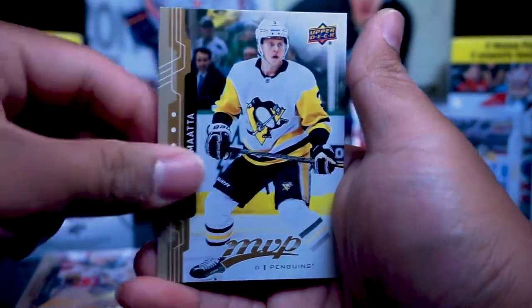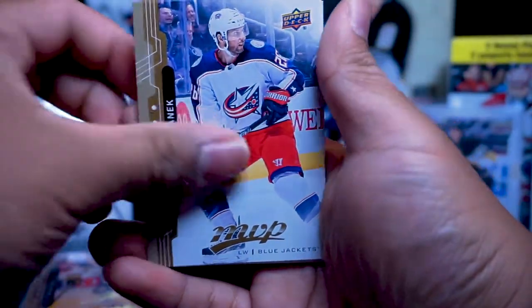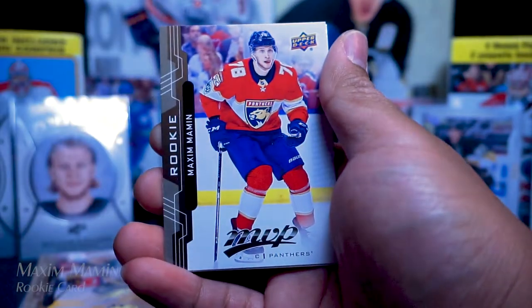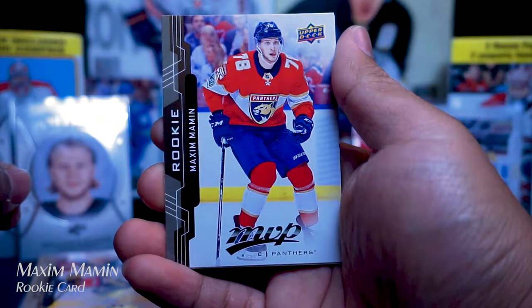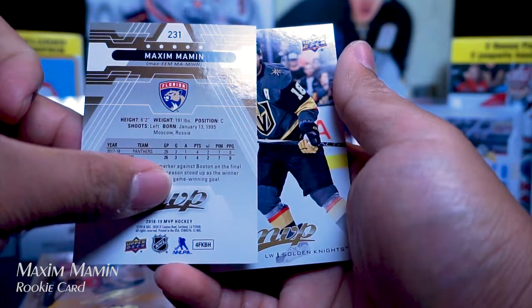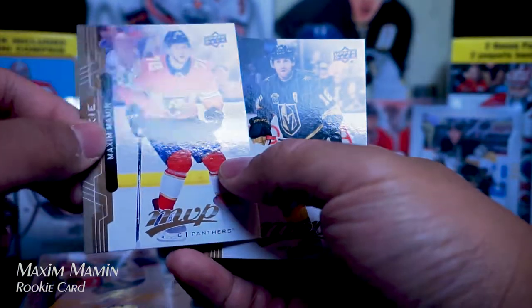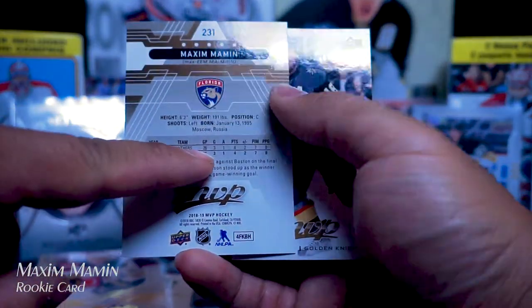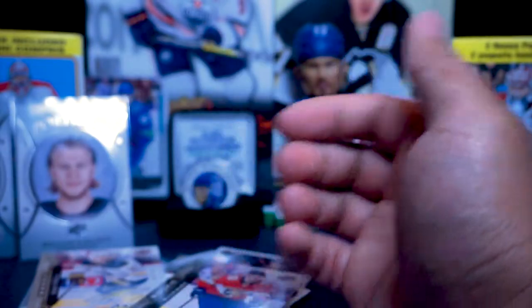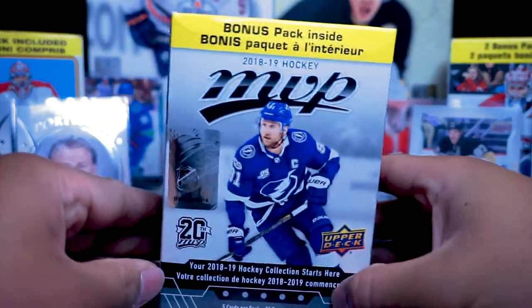Evgeny Kaczetsov, Viktor Rask, and Oli Mata — and last card of the blaster box: Thomas Vanek, John Carlson, Clayton Keller rookie card, Maxime Mammon — never heard of this guy, played last year, I think that's a carryover as he played 26 games. James Neal. That's the blaster box of MVP 2018-2019!